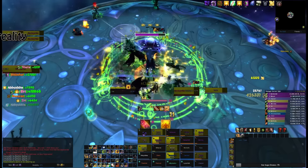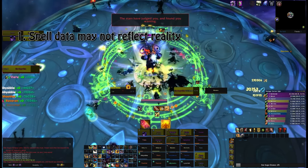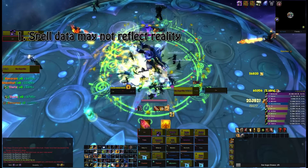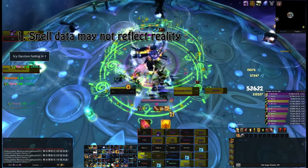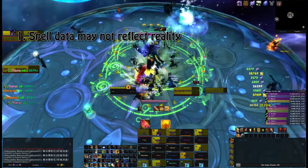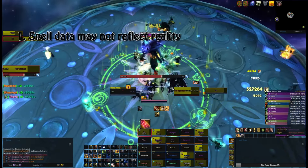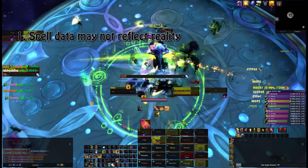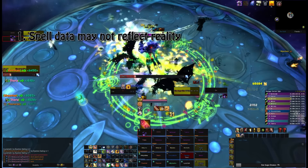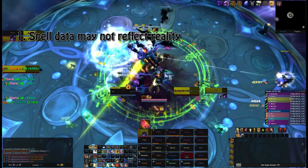What people think about SimCraft is that it is an accurate reflection of the DPS that these different classes and specs can do. Now it aims to be, but there are some ways in which it may not match reality. The first of these is that the spells may not be an accurate reflection of what's actually live in-game. For example, you have some spells that don't quite work properly in life - they're not working as intended. As an example: Retribution Paladin ability Judgment is supposed to hit its primary target and cleave onto two further targets - that's what the tooltip says. That's not what it's doing; it's only cleaving onto one additional target. What might happen initially is the SimCraft people might say it's cleaving onto two when in actual fact it's cleaving onto one. As soon as this is discovered and tested in-game they will change that, but at any one time something might not be quite right, because sometimes Blizzard hotfix or change certain abilities and either the people writing the SimCraft code may not have had time to get up to date, or they may not have known.